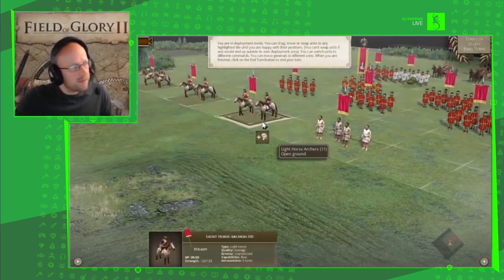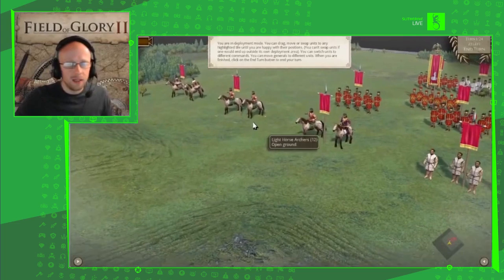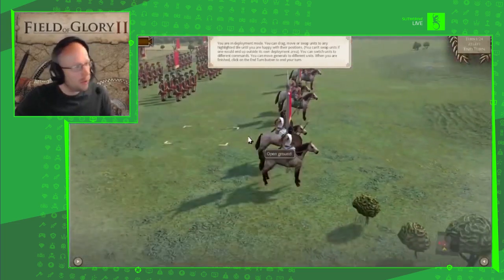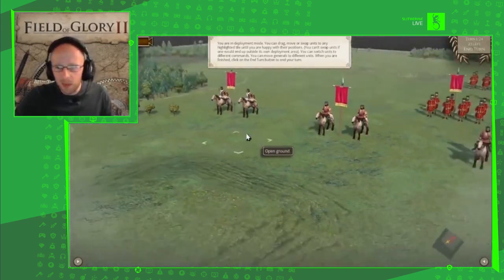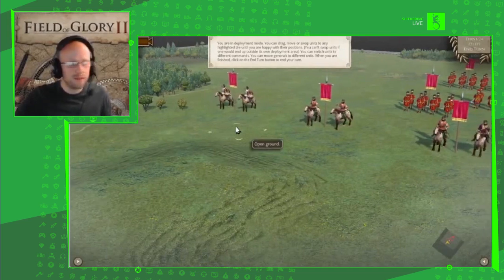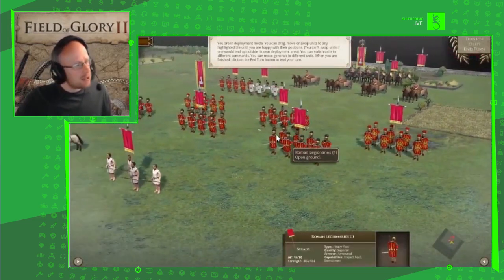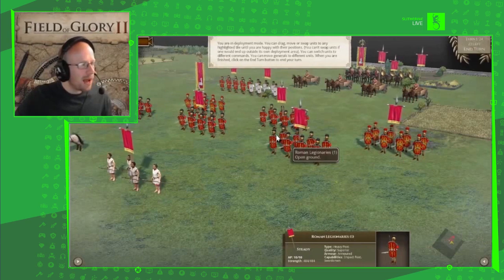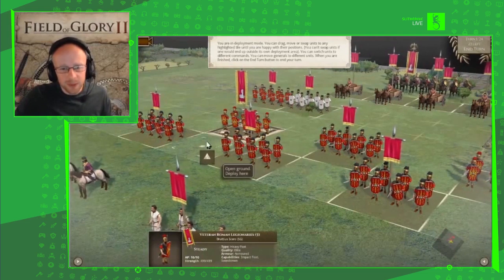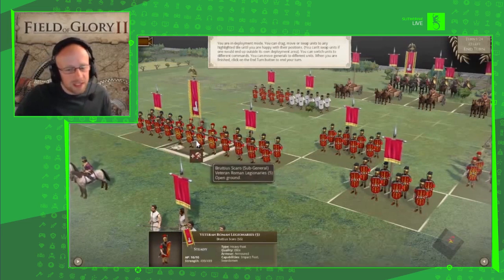We also have some Numidian horsemen on the left side, ready to support the Roman brothers in battle. Now let's have a look at our mainstay line — the Romans are not a force to be faced lightly. We have mighty legionaries; the trumpets of Rome are sounding as we form up for our defence. We have a unit called 'Brutissa' — I love these names — Roman veteran legionaries.